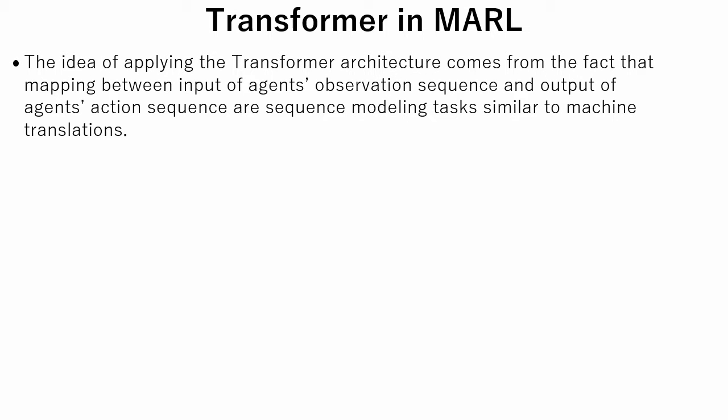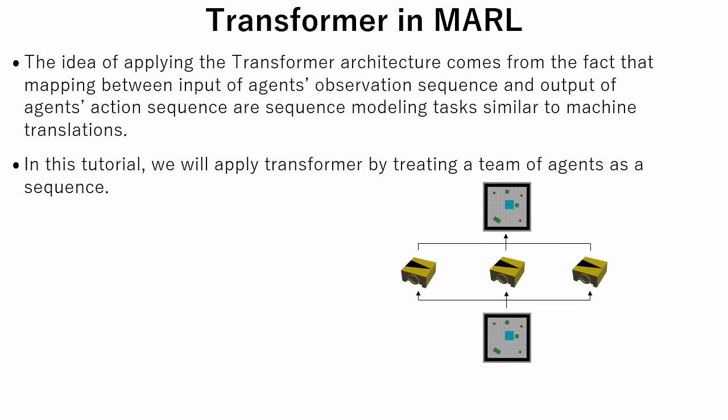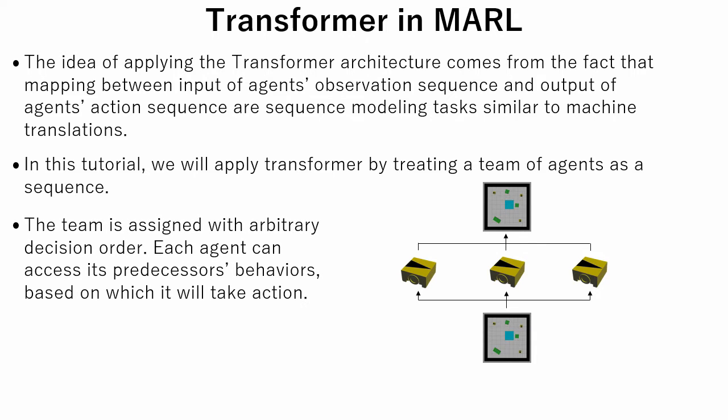The transformer model has proved successful, and multi-agent offline reinforcement learning developments based on transformer architecture have been presented. The idea of applying transformer architecture comes from the fact that mapping between the input of agents' observation sequences and output of agents' action sequences are sequence modeling tasks similar to machine translation. In this tutorial, we will apply the transformer by treating a team of agents as a sequence. The team is assigned an arbitrary decision order, and each agent can access its predecessor's behaviors, based on which it will take action.